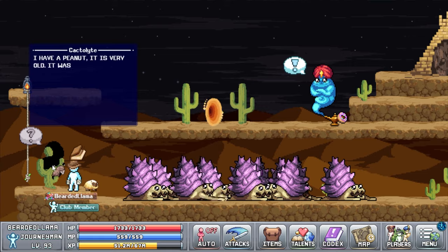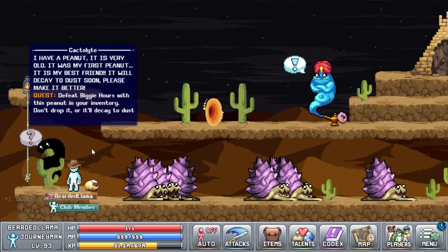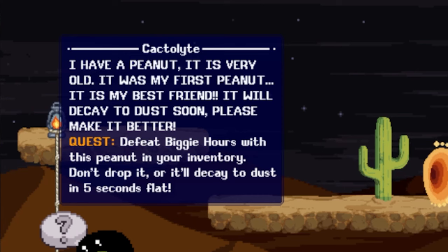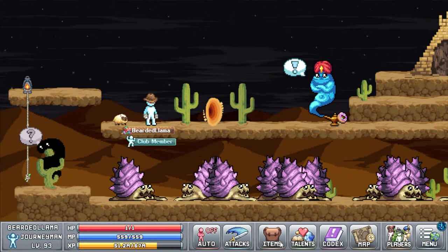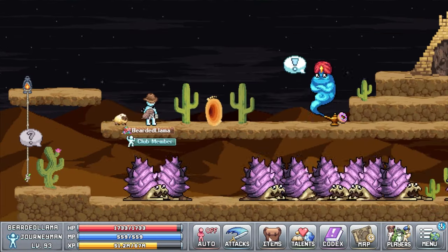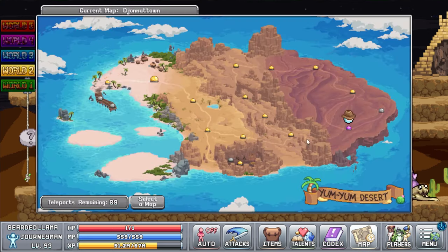Tip two: a lot of people will read the Peanut Pete quest dialogue and be too scared to drop the elderly peanut, but this is a bit of a red herring. You do want to drop it and add it to your slab. If it disappears before you can grab it, don't freak out — just abandon the quest, head back to the Cactolite and accept it again to get another Peanut Pete. Remembering to do this now saves you from having to go through the whole questline again.